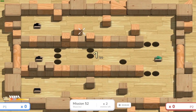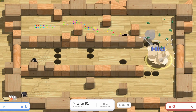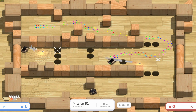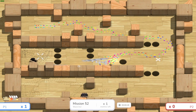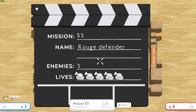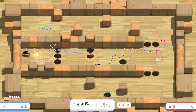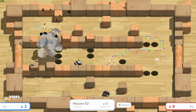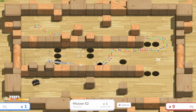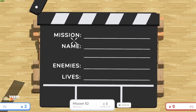Mission fifty-two 'Black Line' has the pressure plate right in the open, but the challenge is avoiding killing the black tank too early while reaching it. The player's killer instinct fires early and takes the kill accidentally, forcing a retry. On the third attempt they finally get it — threading the needle to activate the plate without dying or killing the tank prematurely.